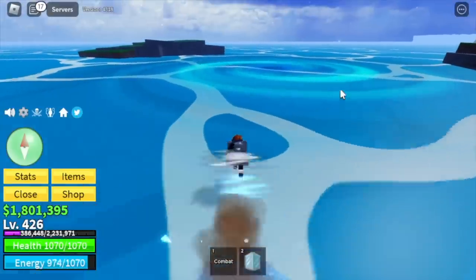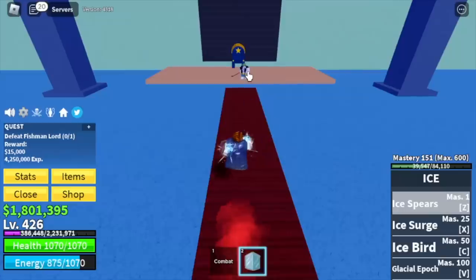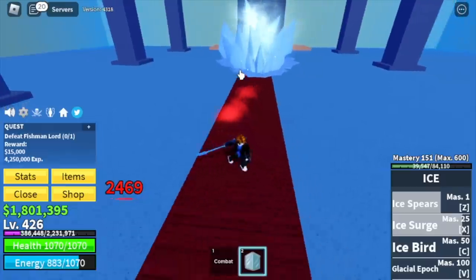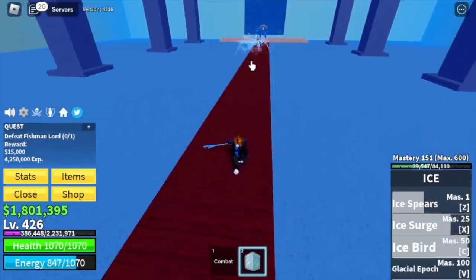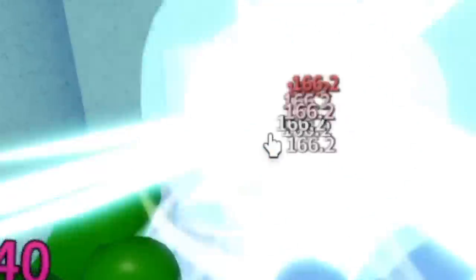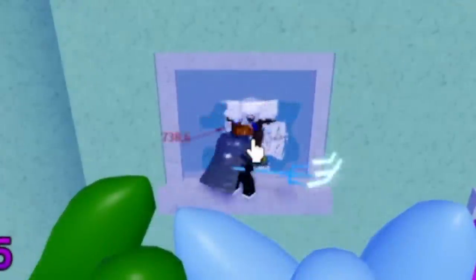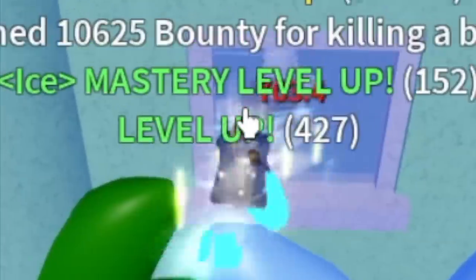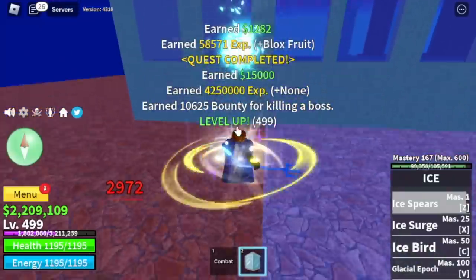At level 425 in the Underwater City, the next boss is the Fishman Lord. The only thing you need to do is lure him, wait for him to come here, and defeat him. The only way he can damage you is with one of his skills, but that's not enough to defeat you. Keep on grinding here — server hop is the key. The target level here is level 500. We're gonna skip lots of mobs, but this is the fastest way — I assure you.